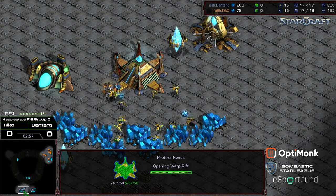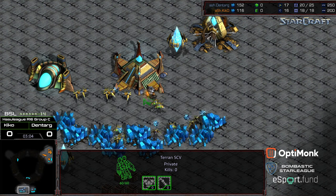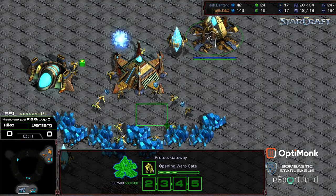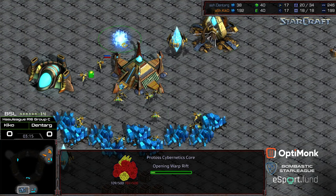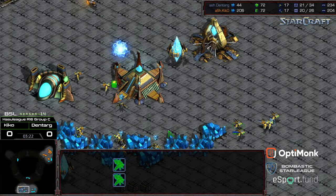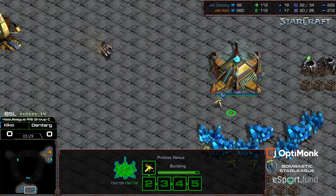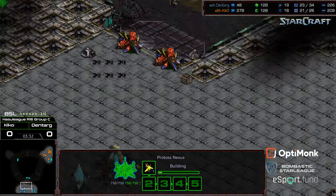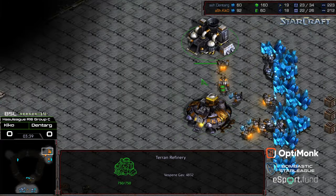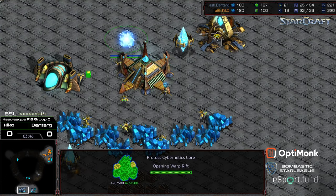Gateway sim city up, pylon inside base, that nexus is going to finish. SCV trying to be disruptive. I've never seen a Terran attempt a supply depot maneuver like that — if you can make it happen, the supply depot covers a lot of area. You could block off a lot of mining with that. Zealot marching its way across. We now have the supply depot in the way, two marines on guard, and factory being produced.